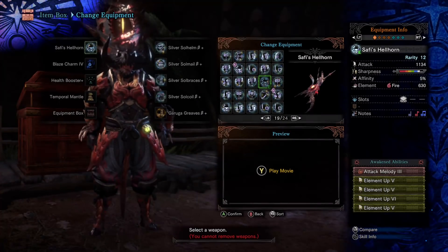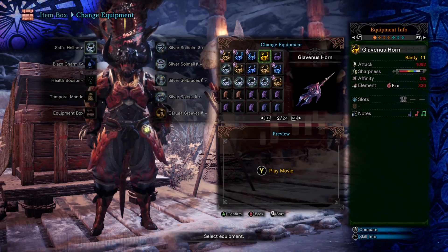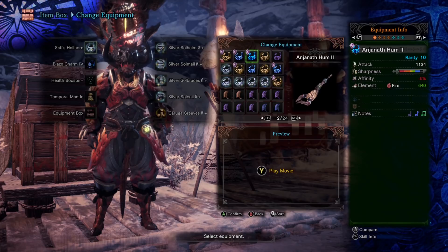When it comes to our Fire Horns, they're a bit weaker than the best options that we have for the other elements. The Glavinus Horn is by no means terrible, but it's definitely not stronger than the other options we have in other elements. The Anjanath Horn has a great amount of fire damage, but when you look to the raw attack, negative affinity, lack of decoration slots, and the song set itself, it's clearly not a great option.